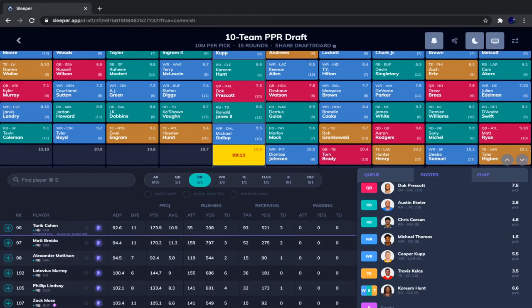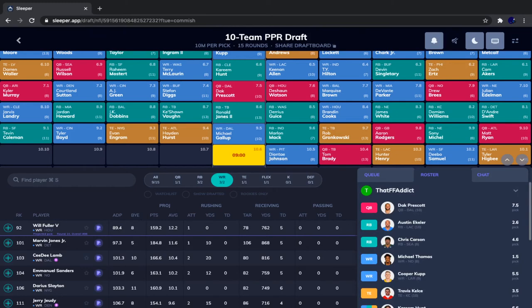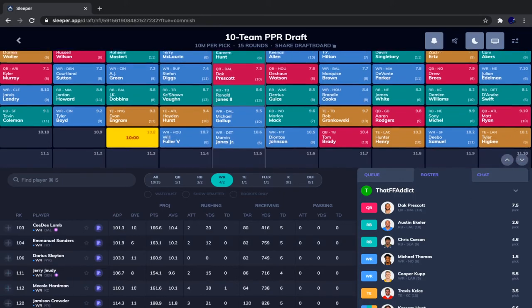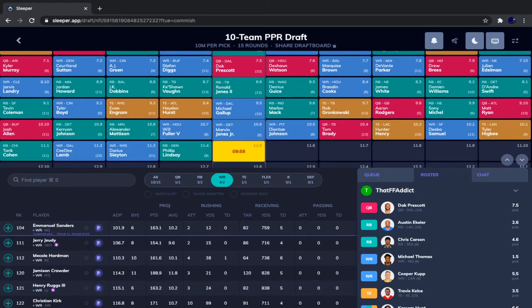Marlon Mack went, then Gronk, Aaron Rodgers, Sony Michel, Matt Ryan, Higbee, Deebo Samuel, Hunter Henry, Tom Brady, and Deonte Johnson. Our guy Marvin Jones fell to us — I'm very happy I went with Gallup for that exact reason. I have three wide receivers and four running backs, so I want to keep those numbers close. Marvin Jones was great last season — he missed three games but still finished well ahead of his ADP, and Stafford was gone for half the season. We're going with Marvin Jones.